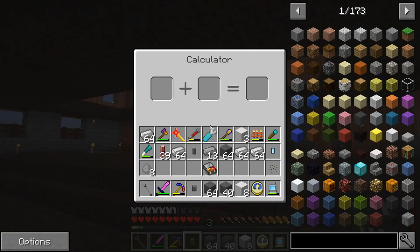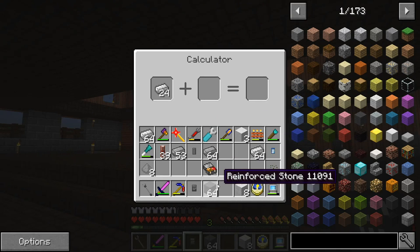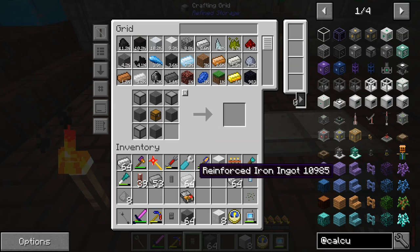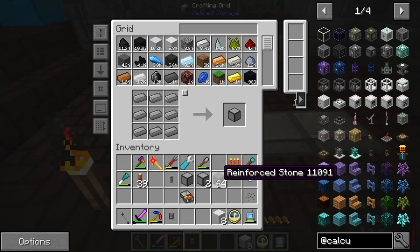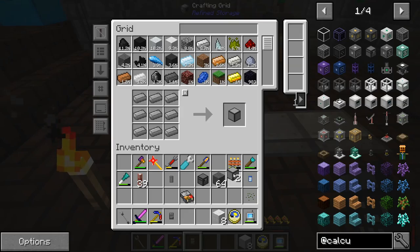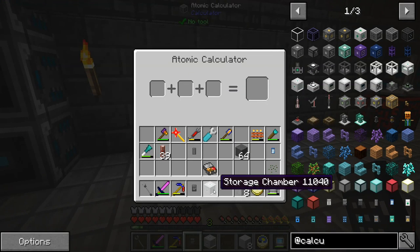Now let's use our calculator to add these together. Let's just create a bunch of these — maybe keep one stack of the reinforced stone just temporarily. Let me take a look at the calculator mod again for this storage chamber recipe. I needed three of these — let me throw all of this into the network. I might keep those broccoli seeds out so we can plant those maybe. I need two more of these — there we go. That is going to be the storage chamber.